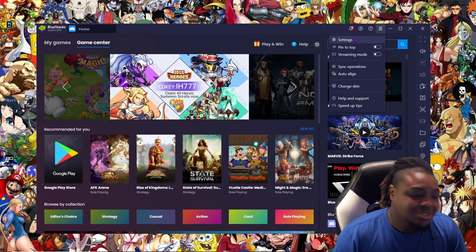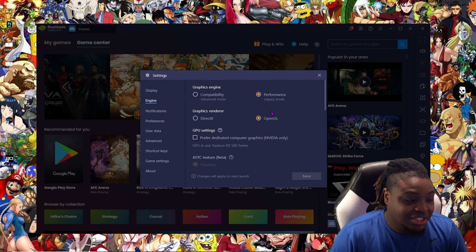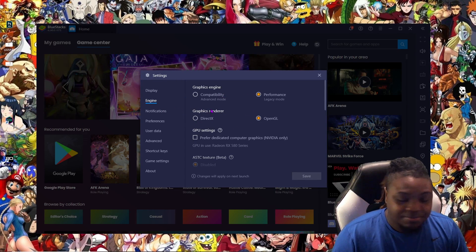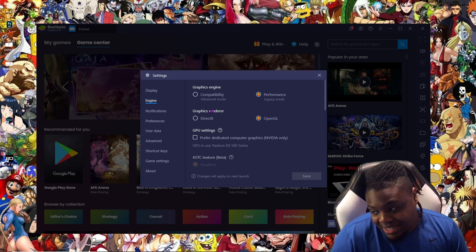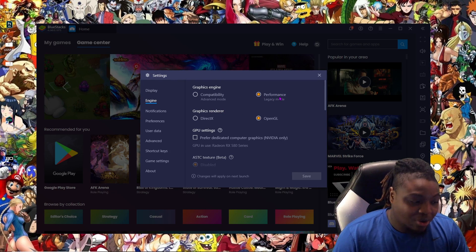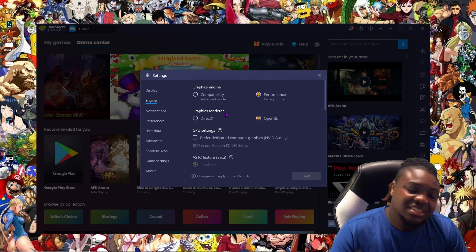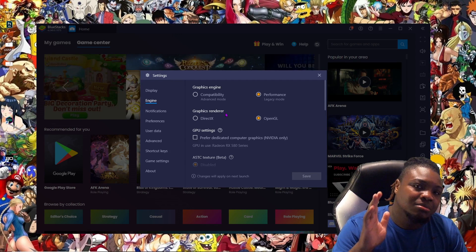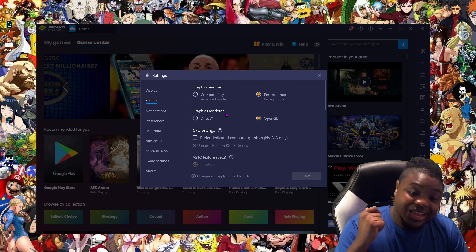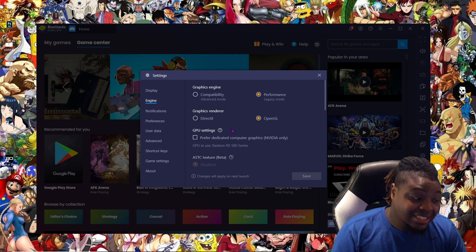So here's what we're gonna do. Go to Settings — these are my settings: 1600 by 900, 160 DPI. Let's go to Engine. This is what the problem was: my graphics renderer. I don't know if DirectX was just having a problem with BlueStacks, but I think that's what it was. Make sure your Graphics Engine is set to Performance — Compatibility does not work well for me. The graphics renderer is what fixed my problem: I changed it from DirectX to OpenGL, and my problem vanished. My game stopped closing.